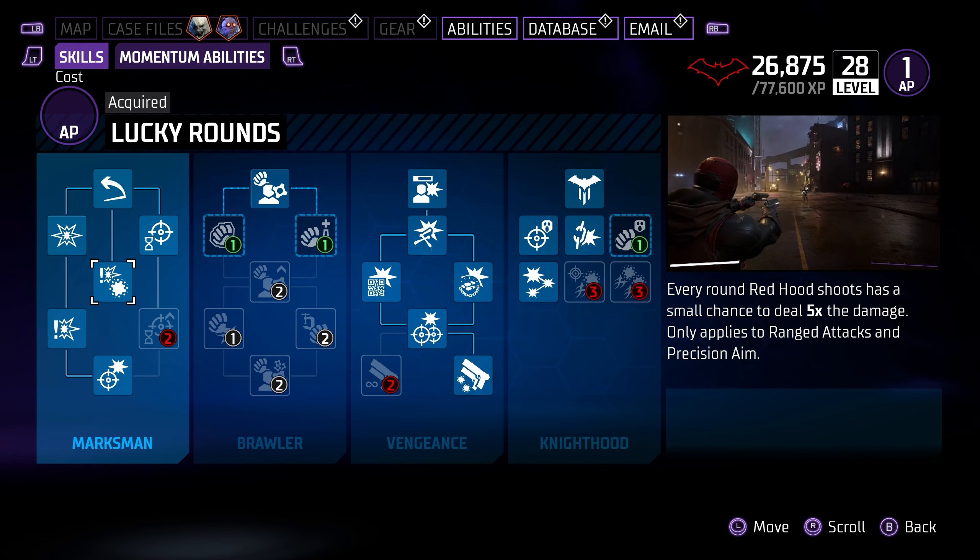In the Night Hood line, ignore anything dealing with the Mystical Rounds ultimate ability — I'll explain why when we get to momentum abilities. From here, you really just want to pick up Weak Spot Damage. Ranged Terror isn't too bad since you'll do a lot of ranged attacks and knock enemies down, but for the most part you can ignore most of the other things in this line.